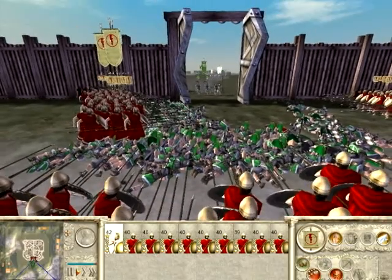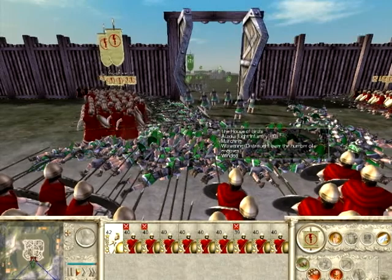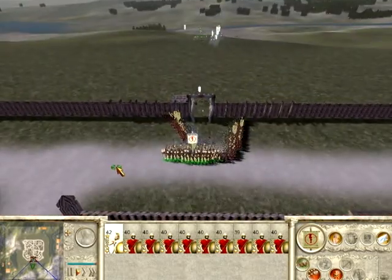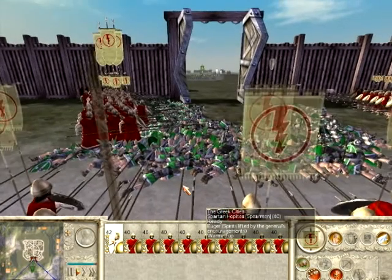I've only lost one man and we are massively outnumbered. Here comes another wave. The only problem I'm having is this squad likes to move forward, which might open up a flank. This formation will work against cavalry, elephants, and infantry, but the only vulnerable spot is archers — anything missile can pick away at the hoplites before they get assaulted.